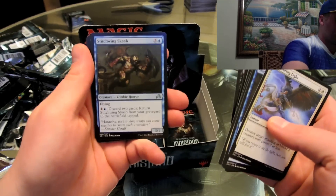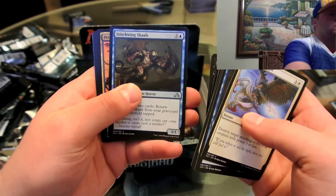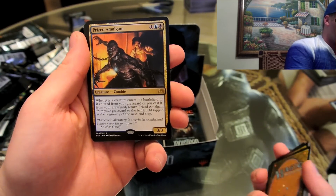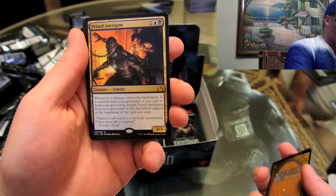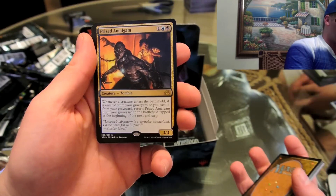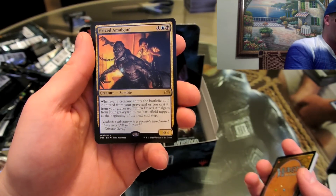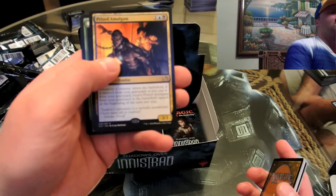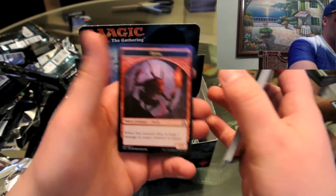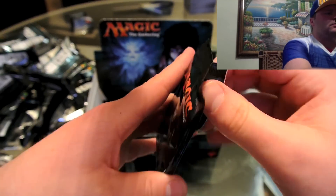Call the Bloodline — haven't seen that one. There are so many cards in this set. Prize Amalgam — yeah, this set had almost 300 unique cards. Whenever a creature enters the battlefield if it entered from your graveyard, return Prize Amalgam from your graveyard to the battlefield tapped at the beginning of the next upkeep. Autumn Gloom, and the little devil 1/1 token — you'll need that since you have Dance with the Devil. My draft is going to be based around the Gitrog Monster, that frog card — so you'll need yours probably. Tooth Collector — love that card. We're definitely going to be trading some cards.